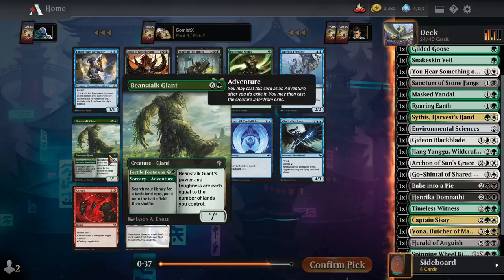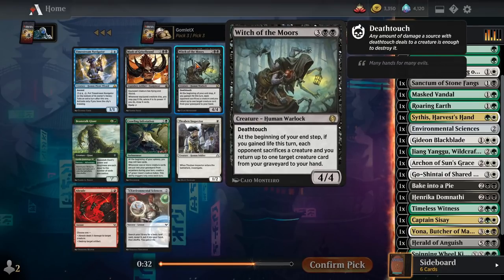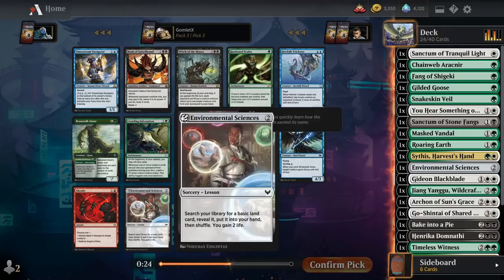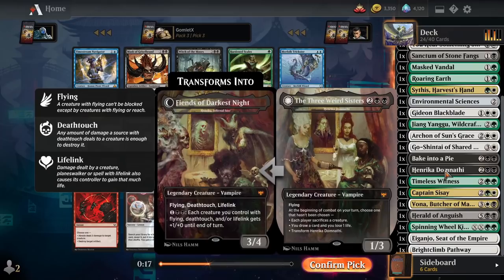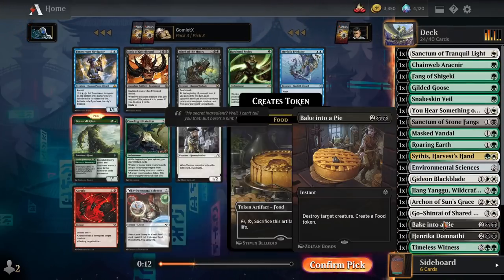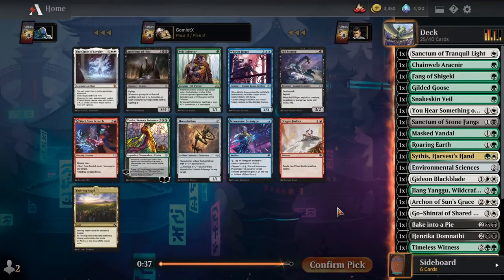Now we have Beanstalk Giant, which is mana fixing and a large endgame creature at the same time. We've got a bit of life gain for Witch of the Moors, which is a powerful card, but it's not legendary so we don't get to tutor it up. Black is our splash color here, so I think I'd prefer Beanstalk Giant. I really want to get more mana fixing outlets.